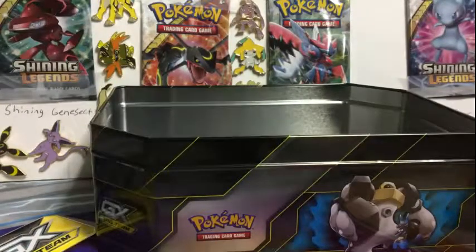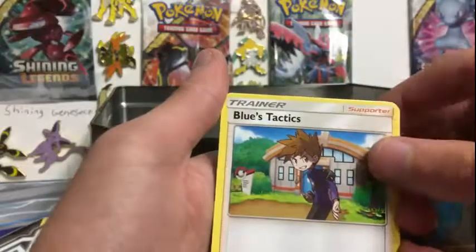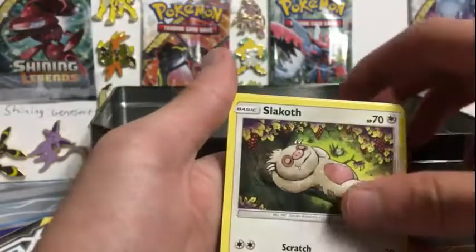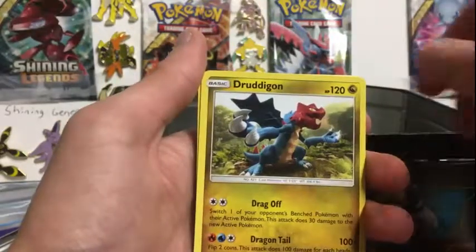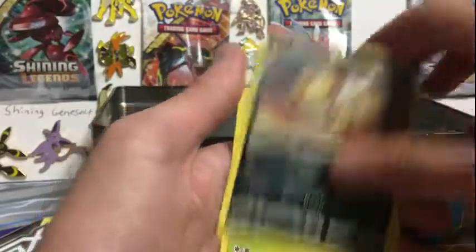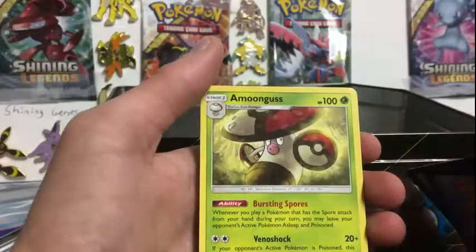Slackle. Another bad code. That probably means you're going to get Garchomp guaranteed again. We have a fairy energy. An asshole — how is that not a rare card? Blue's Tactics. I like that card. Fracture. Slackle. Driftbloom. Doom Spider. Drugan — I like that art. Scraggy. And an Amoonguss — that just came from the Pokémon Go set.